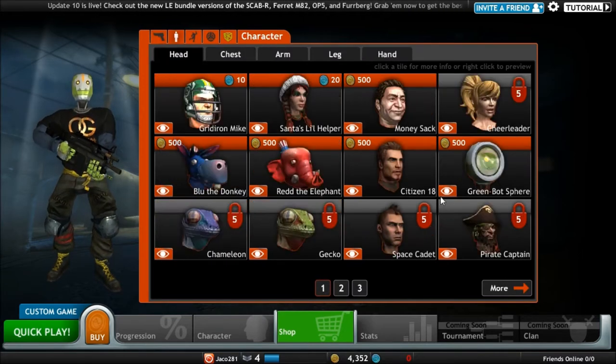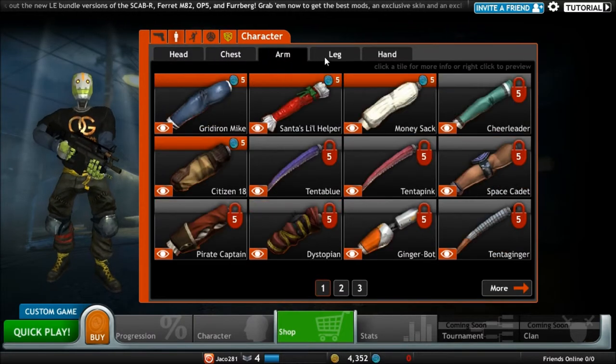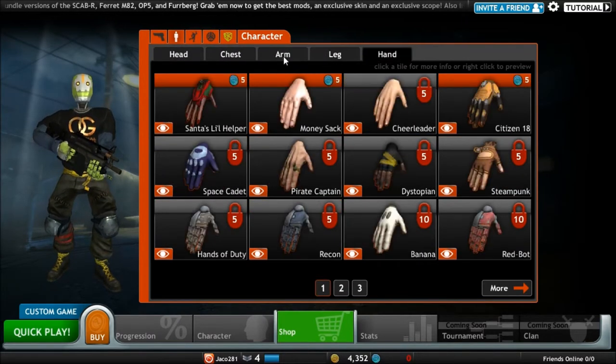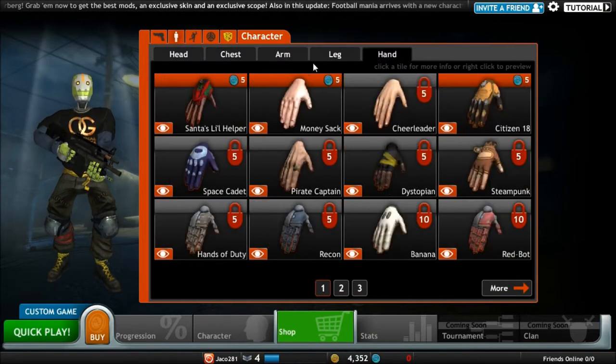Then you have your cosmetic head items, and chest, arm, legs, hands. These seem like they changed it so they're pretty much all blue coin only, which is unfortunate.